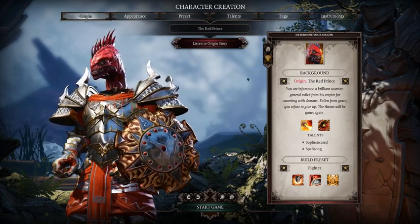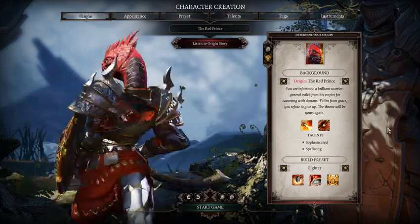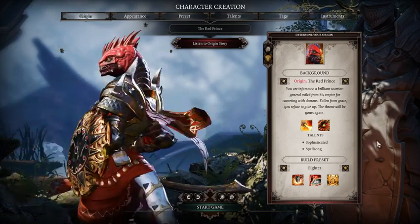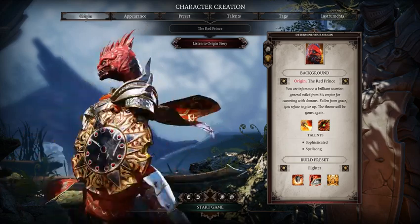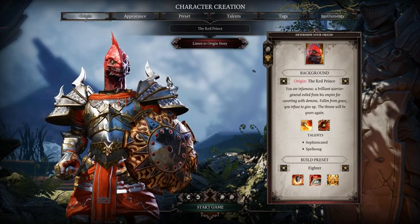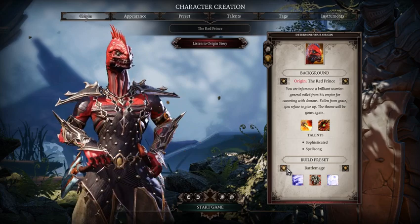What is up, guys? Coop here, and today we're going to be talking about a build on how to do the Red Prince. How do we exactly build the Red Prince? The Red Prince is actually pretty good at literally everything, but he is super good at one thing and one thing only — he is really good at being a mage-based character.